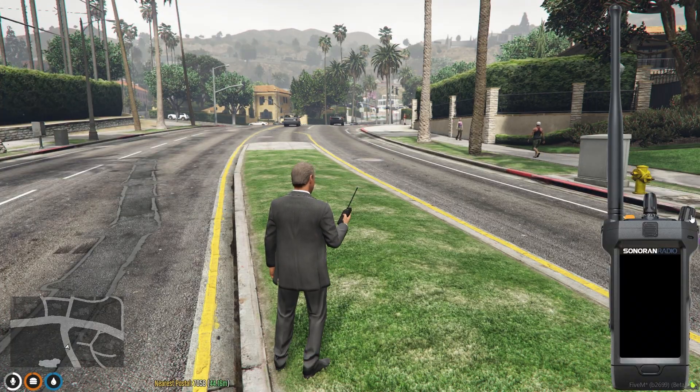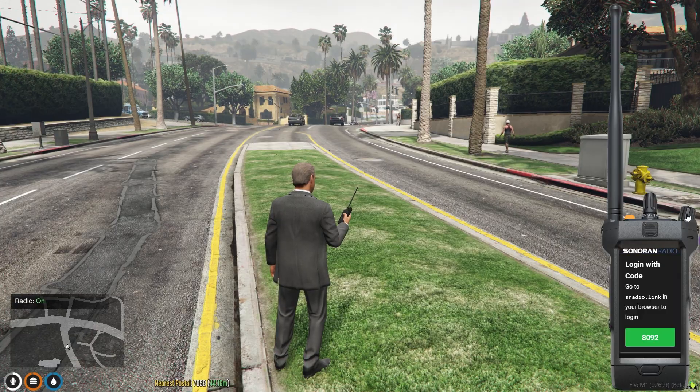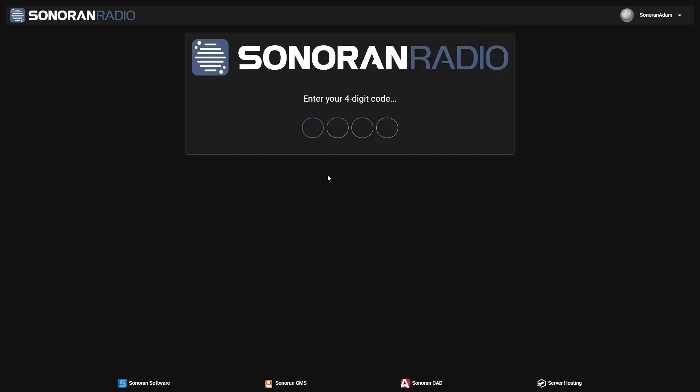Then click the knob in the top right to turn it on. When logging in for the first time, users will be prompted to go to sonoranradio.com/link and input a 4-digit code.